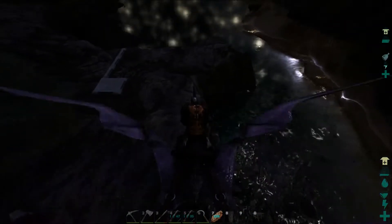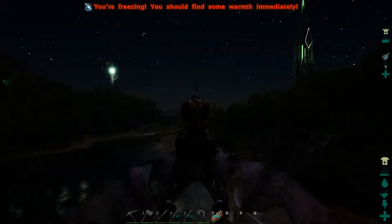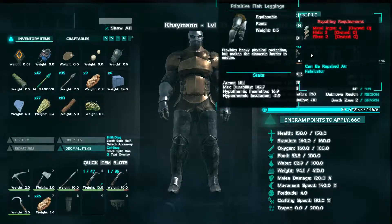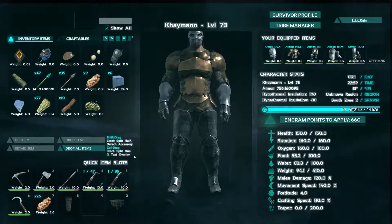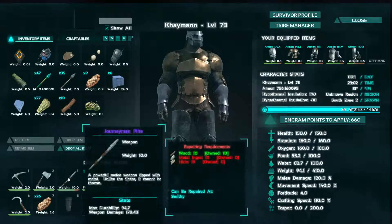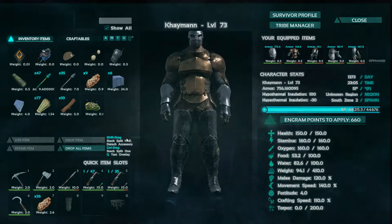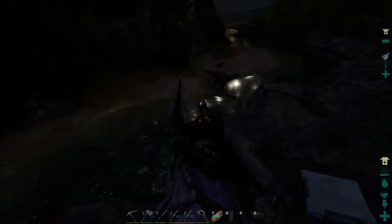We were just like, screw it. He said he'd just give me new stuff, and I was like, no man, you ain't gotta do that. But he did anyways. Let's check out what he gave me. First of all, he gave me all of this flak gear, which is amazing good stuff — I love it. He also gave me an Ascended Pickaxe, along with a Journeyman Metal Hatchet and a Journeyman Pike. And that's everything that he hooked me up with, along with some chitin gear as well.